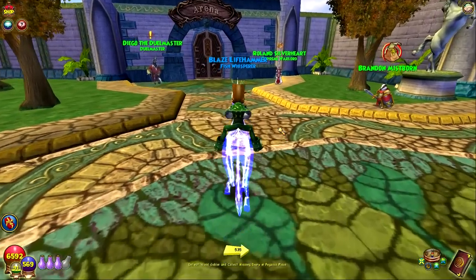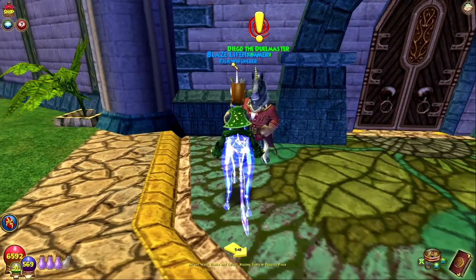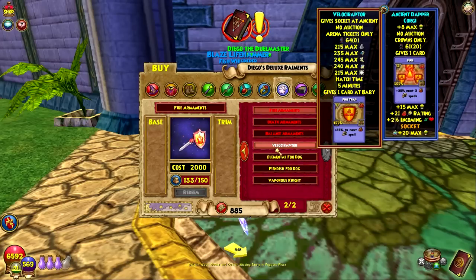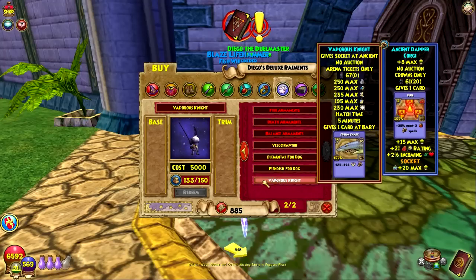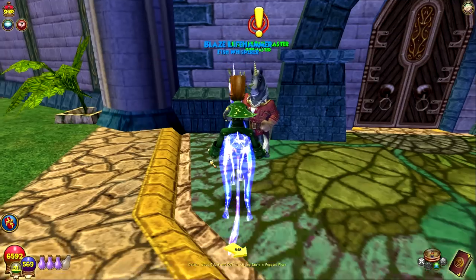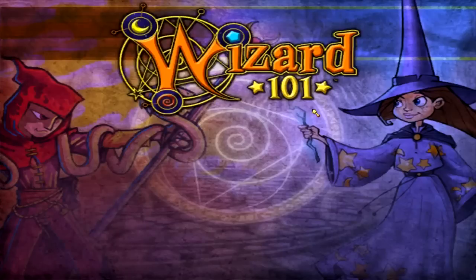At first I thought these pets were given by Diego, and one of them is, but I don't think that pet has the new talent. Diego's pet category was updated with some new ones and this knight is one of the new pets, but I don't think he has the talent. It seems like people getting the talent got it from the daily rewards PvP chest. This knight is new but probably doesn't have the new talent either.